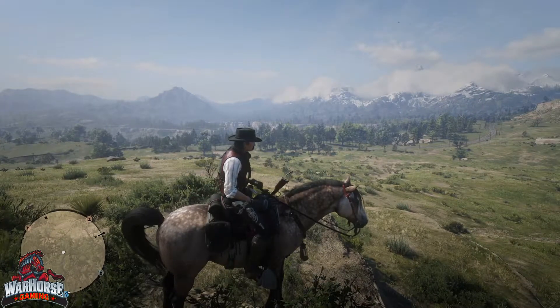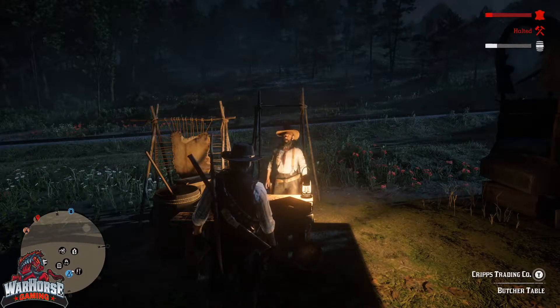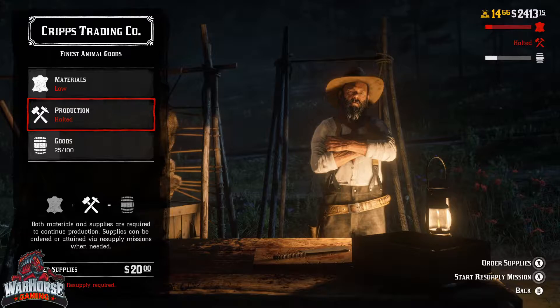In order to maximize your efforts and minimize the time you spend collecting materials, so in today's video we're going to move on to the next stage of working the Trader role, which is production. So what is production and how do I do it? Well, production is basically the gathering of supplies that Cripps will use along with the animal materials you've been gathering to automatically create goods for you to sell.